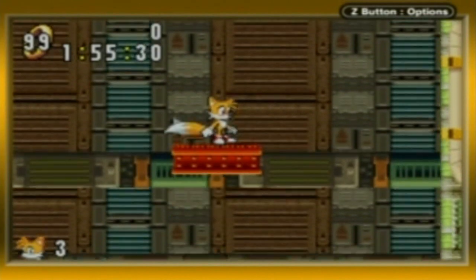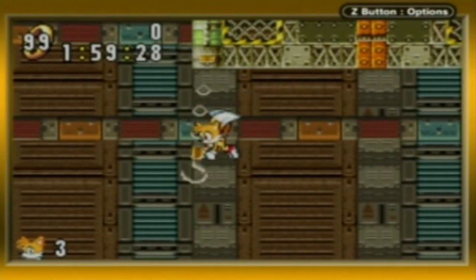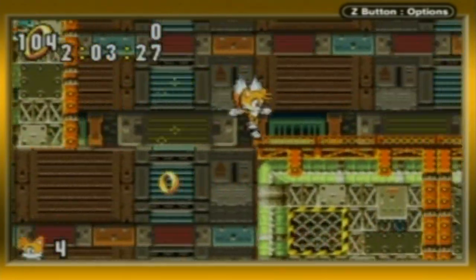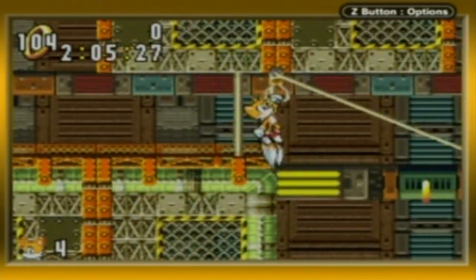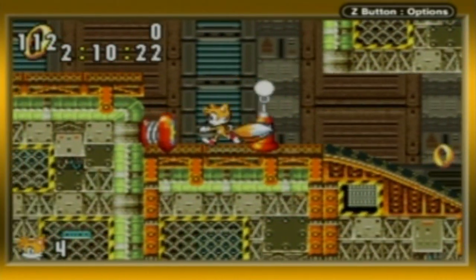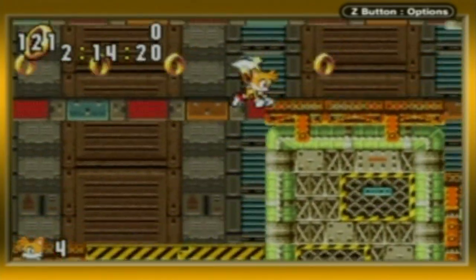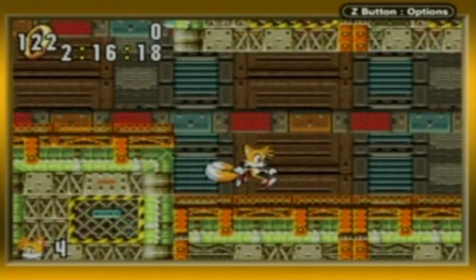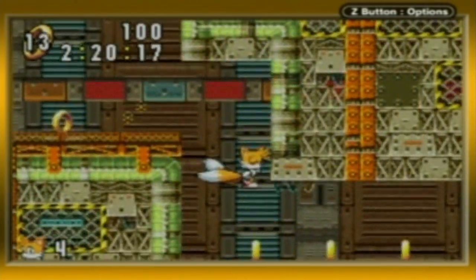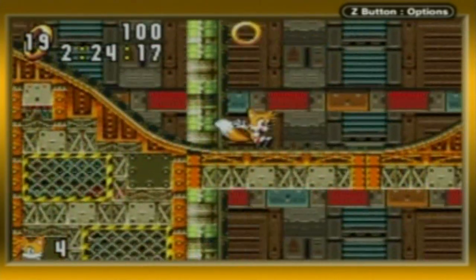Yeah, it's Secret Base Zone. Very cool level. A lot of cool little gimmicks, like the swinging hooks here. So obviously this is Eggman's secret base zone, and it's weird having a base zone be like the second act of a game. That's pretty unique. Normally you'd have these kind of levels later. Was it a pufferfish? I've never seen that fellow before. What is a pufferfish doing in this level?